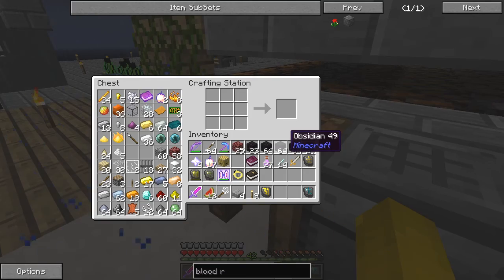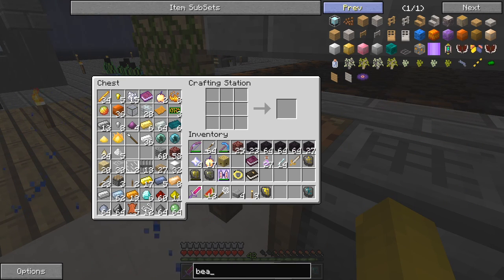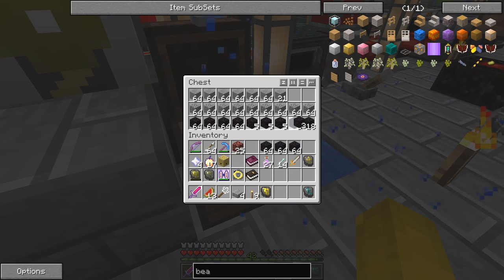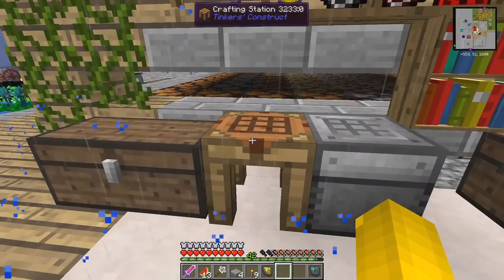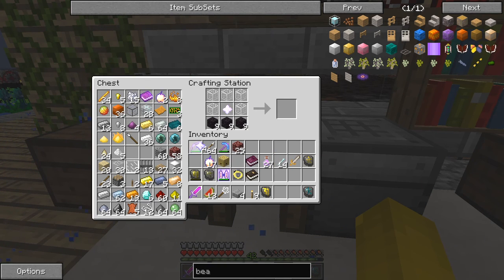I just forgot the recipe for beacons already - fairly straightforward. We have an absolute stack of obsidian - that reminds me of the stack of obsidian I've got from previously. Let's just put it back in here because it's filling up nicely with stone. I didn't use actually that much obsidian. Glass, nether stars - okay. Of course I don't have enough glass. Okay, four beacons made.